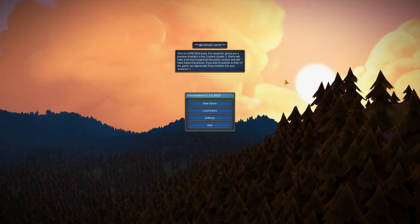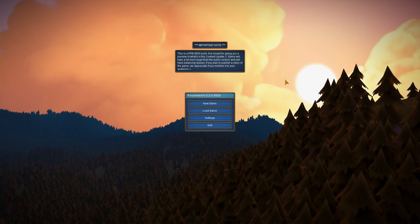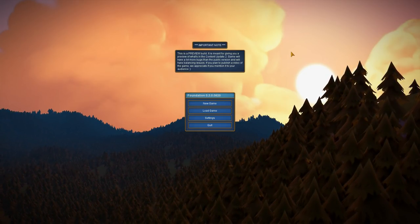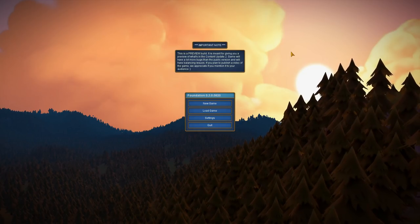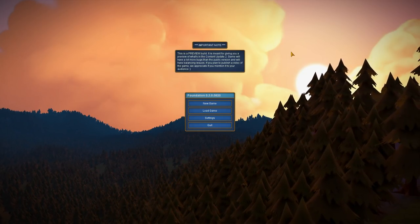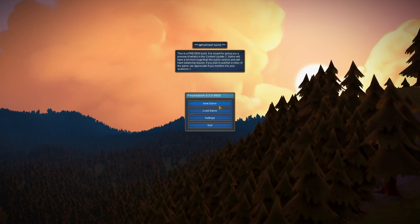Hello and welcome. Today we have a new update for Foundation — we're on Alpha 3 now, and I thought we'd take a look at it. It's a pretty sizable update for the game. If you missed Foundation before, it's this medieval city builder, kind of Banished-style, where we're going to be ordering our plebs around to get some work done, chop trees, and hopefully build ourselves a nice little medieval town. So let's jump in here and try this thing out.